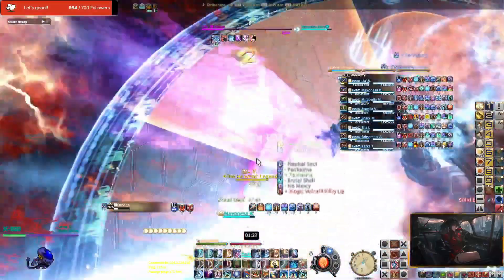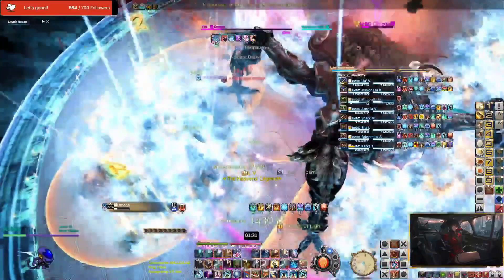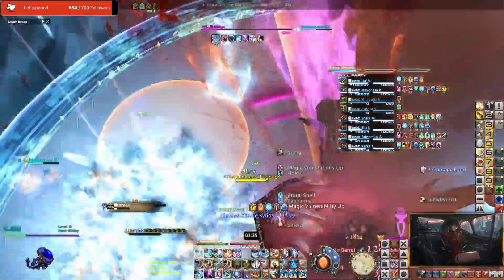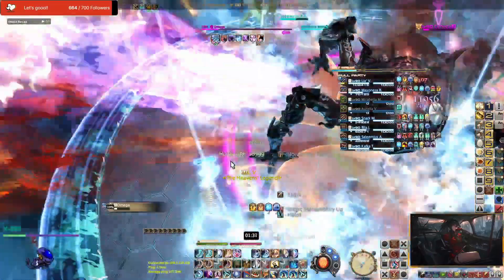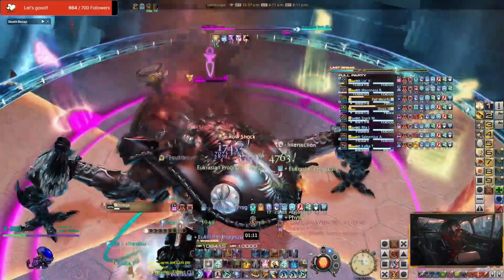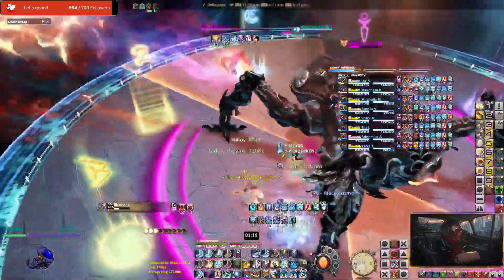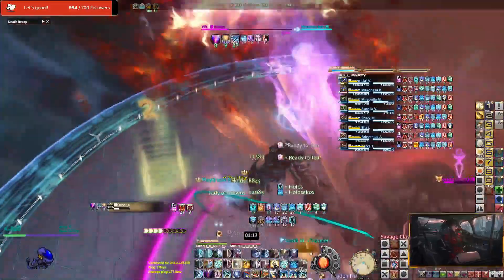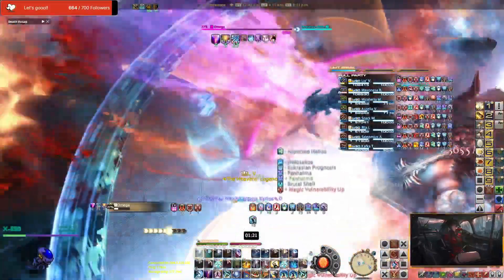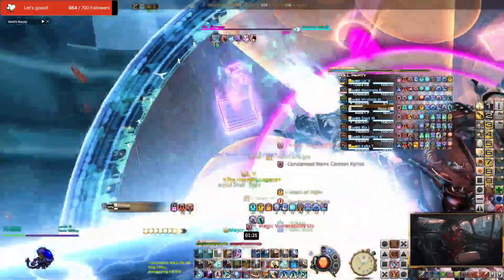There will be a lot of damage going out over here, so make sure to throw out necessary mitigations for this phase. As usual, you will be marked 1, 2, 3, and 4 again. Flexors will just have to watch out for their respective buddies in their light parties and adjust if they find themselves having the same number as their light party buddy. The numbers 1, 2, 3, and 4 indicate the targeted missile onto you, so to resolve this, you would have to strafe yourself out of your light party stack to drop the missiles outside of the party's safe spot.